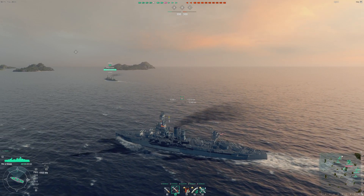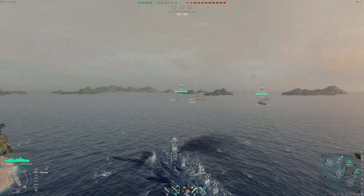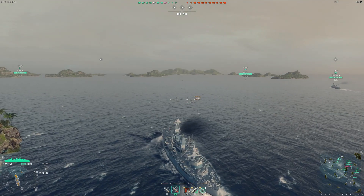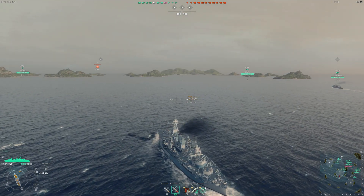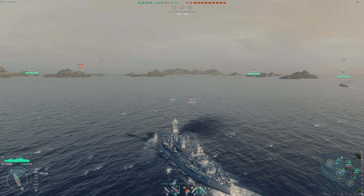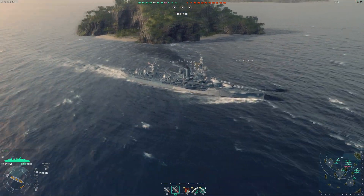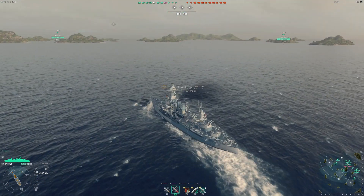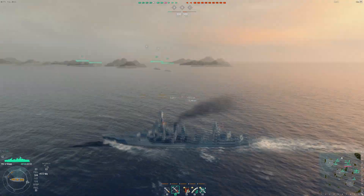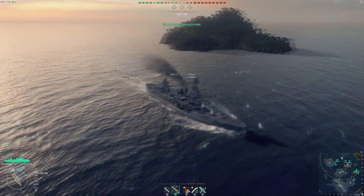As the battle gets underway here, it is a domination match mode. It is a Tier 7 game. There are Tier 7 carriers in play, and there are a lot of Tier 6 cruisers and battleships as well to pay attention to. The Texas at Tier 5 does have a very impressive anti-aircraft suite. However, dealing with Tier 6 and Tier 7 planes, especially from Tier 7 carriers, can become a little bit tricky, especially if the carrier is something like the Kaga, which is the carrier on the enemy team.